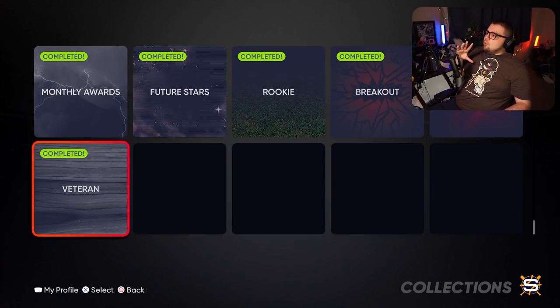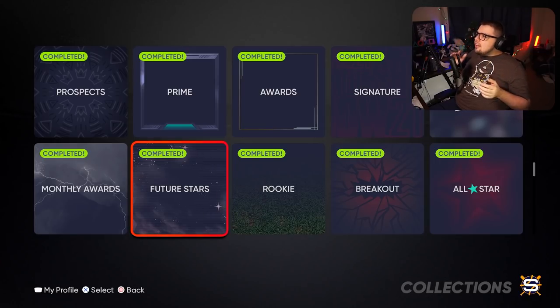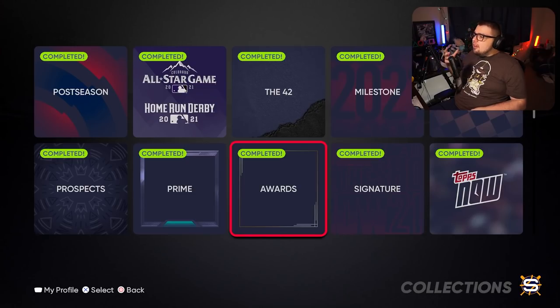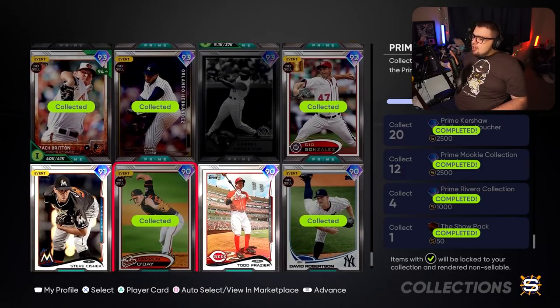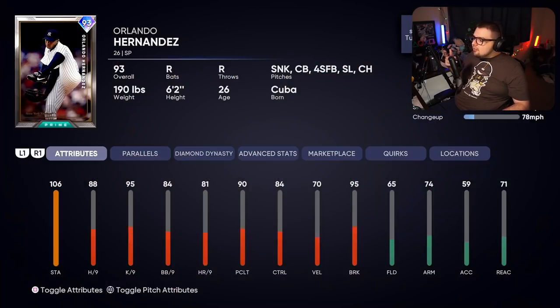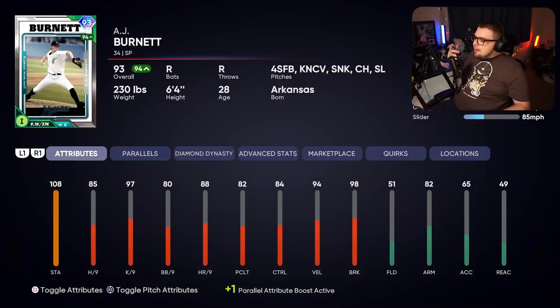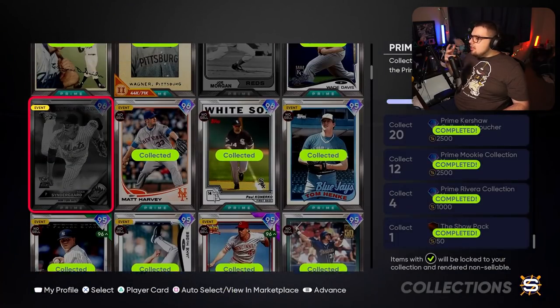Now we're going to get into the difficult territory. This is the territory where I think it's worth 100% saving one of these to skip. Do that Finest collection over one of these very likely, because this one could cost you some stubs if you are behind. Some of these require expensive cards and you're going to be dishing out a lot of stubs. The most difficult in my opinion is Prime. Overall they made it easier than it had to be — make sure you do things like Run It Back and get Steve Cecchini. Make sure you collected some of the pennant race awards and some of the inning program henchmen. Some of them are pretty expensive — like Joe Morgan, he was $500,000 the other day.